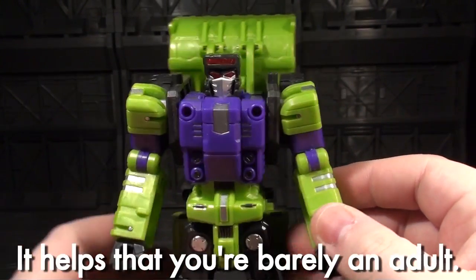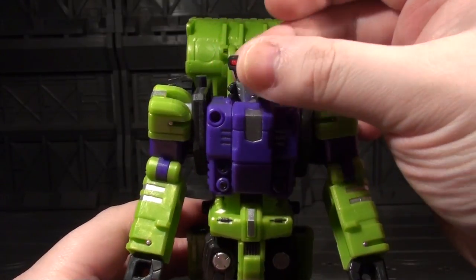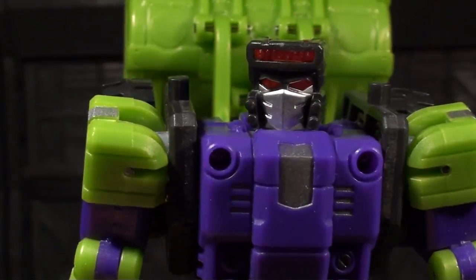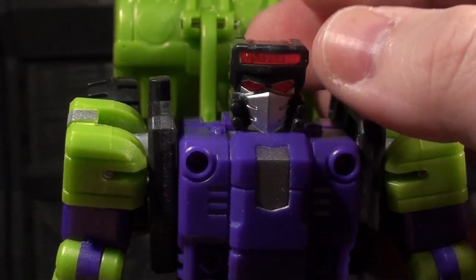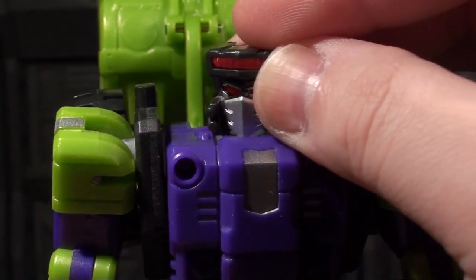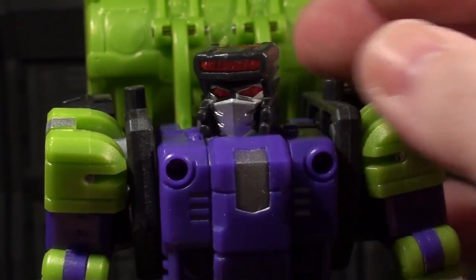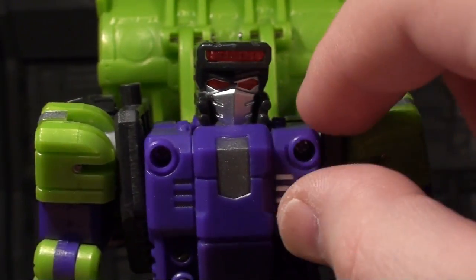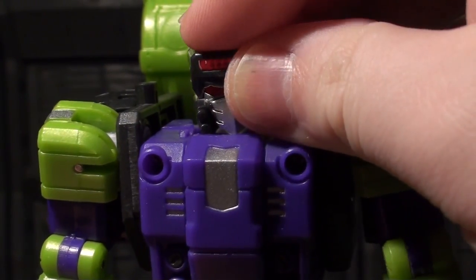Collectors, adult or child alike, would probably miss posability if it wasn't there, so let's see what this guy's is like. He has a swiveling head, and because of the nature of the track that his head rides on to transform, there's actually a little bit of tiltability in here — but don't pull it up all the way because then it's really hard to push back down. By having it not up all the way, you also get these extra tilt options.